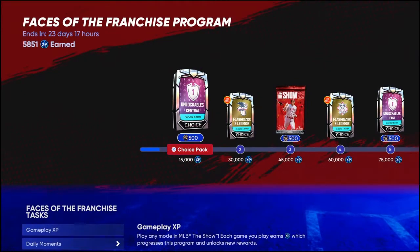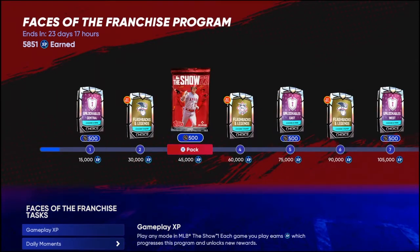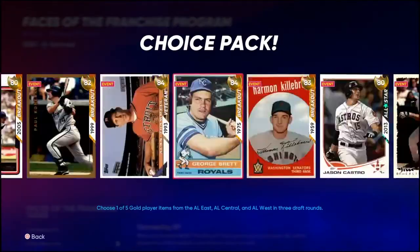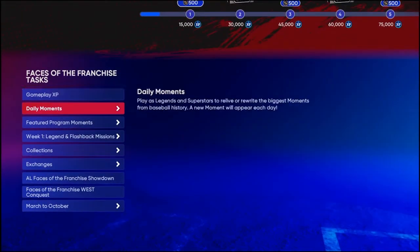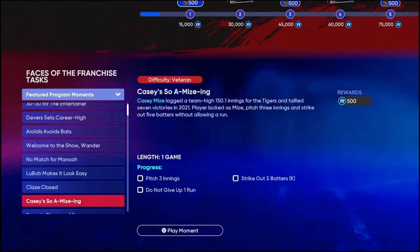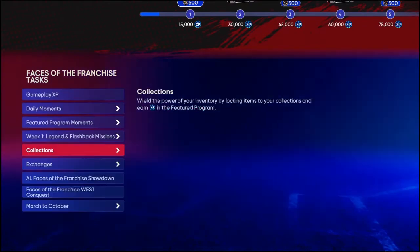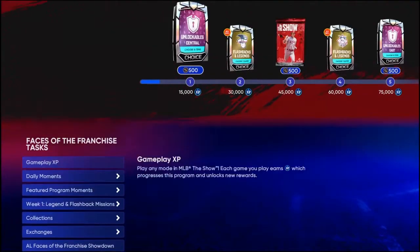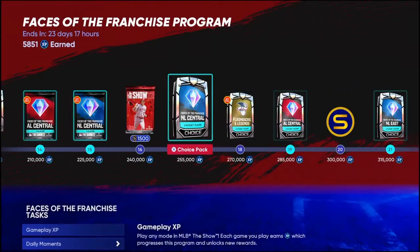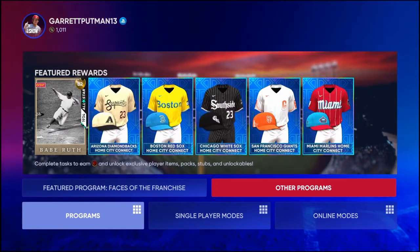The number one thing I'm going to start off talking about is the Faces of the Franchise program. The Featured program is going to give you a lot of packs, especially Flashbacks and Legends packs — give you some good starts. Do your daily moments and stuff like that. You can do some Featured program moments, do all that, do some missions, and get a bunch of 90 overalls. That's one good way to start. Make sure to do that program — it is going to be essential for you.